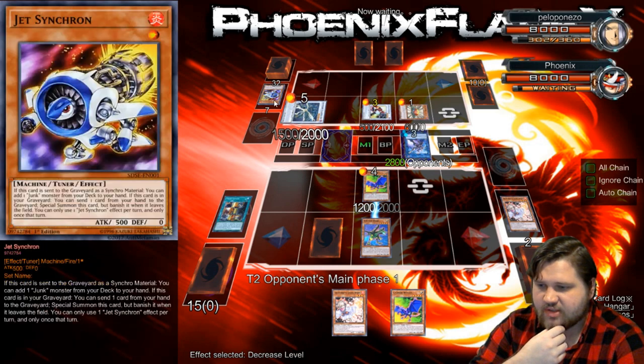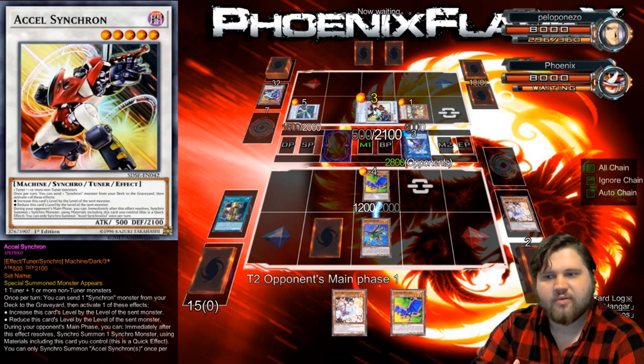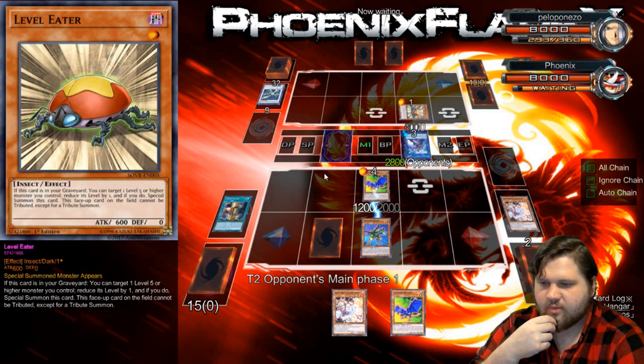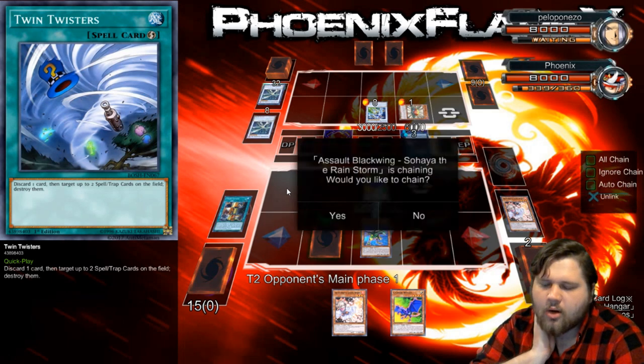So he decreased its level by one to send Jet Synchron — I think that was a mistake. I think you're supposed to increase it, because then it goes from 4 to 5. And then you get to bring back the Jet Synchron, Synchron the Formula, and then you get to do stuff. What are you doing here? Crystal Wing? Okay. I don't know what's going on anymore.